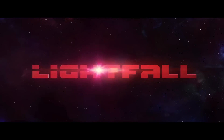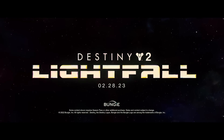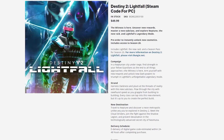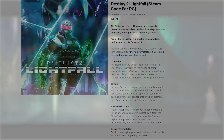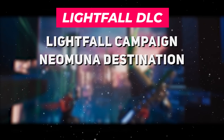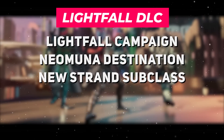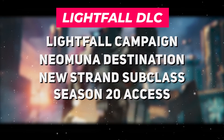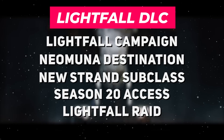Finally, for expansions, we have the Lightfall expansion coming to Destiny 2 on February 28th, 2023. The Standard Edition of Lightfall, selling for $50 USD, will grant us access to the Lightfall campaign, the Neo-Muna destination on Neptune, the new Strand subclasses for Hunter, Warlock, and Titan, access to Season 20, and the Lightfall 6-player raid.